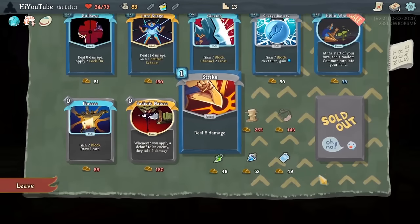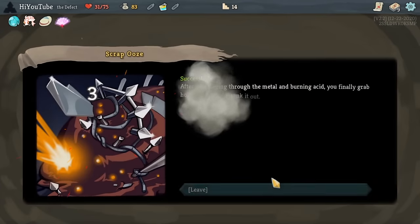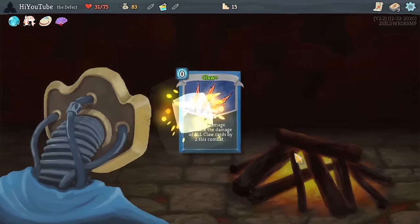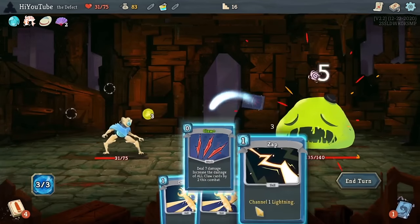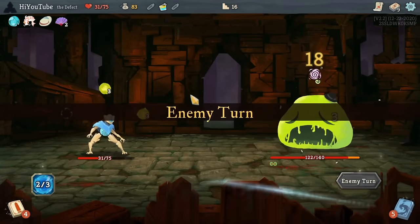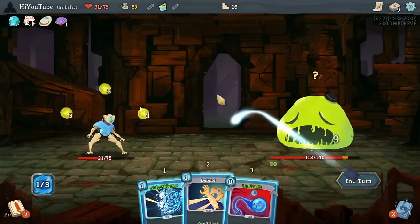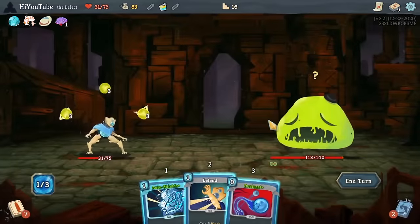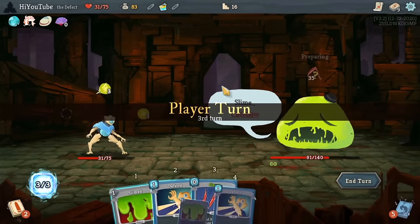Relics and potions are a pretty big way to make this happen. We're going to have to be very deliberate and careful with the potions that we have, and whatever relics we find, we're going to hope that they are pretty useful to us. The Ornamental Fan here will be a little bit helpful if we can play 3 attacks in 1 turn — I'll get 4 block. And as we go into Slime Boss I'm kind of hoping that we can use these Claws to scale up quickly enough to destroy this fight.